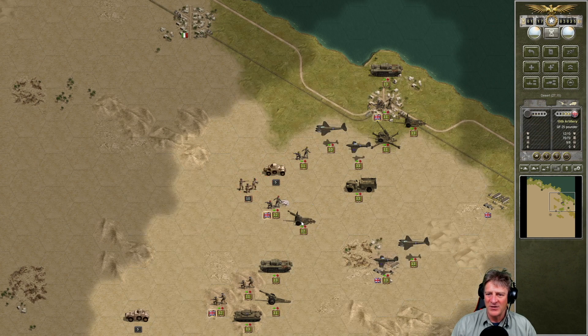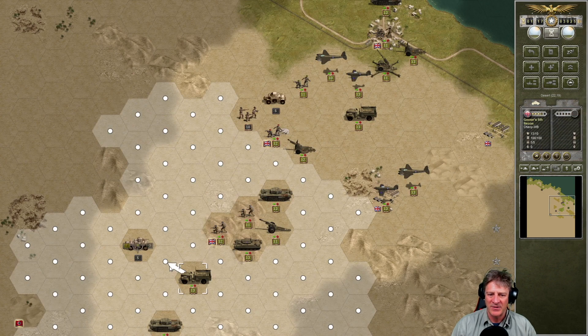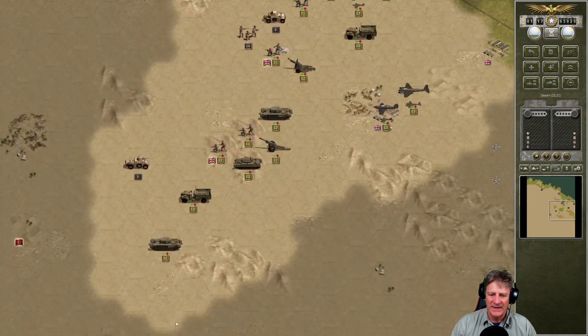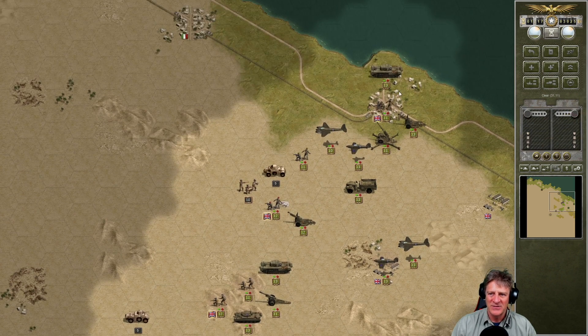We also got a new unit — the 19th tactical bomber. I decided to go for a tactical air unit because I figured the mobility would help us. I want to be a little cautious because we don't want to get drawn out here. I think it makes sense to contract our lines a little bit — that'll be our general strategy.